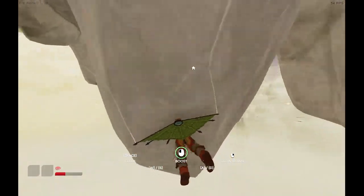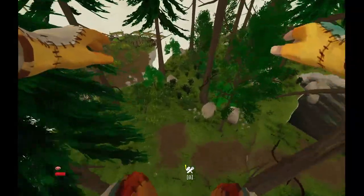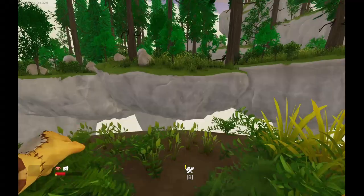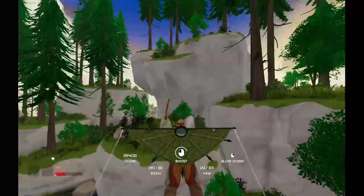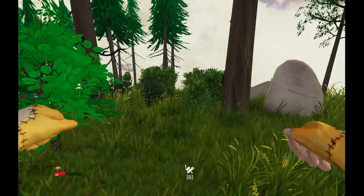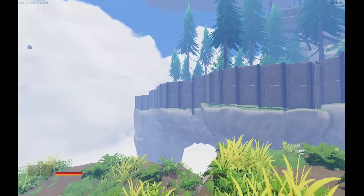We missed our approach very badly. Here's the bigger island — what I'm going to do is transfer all the stuff from the smaller island into this bigger one. Let me confirm we can actually build here. We can! I'll come back after clearing the island and prepping it for all the materials.